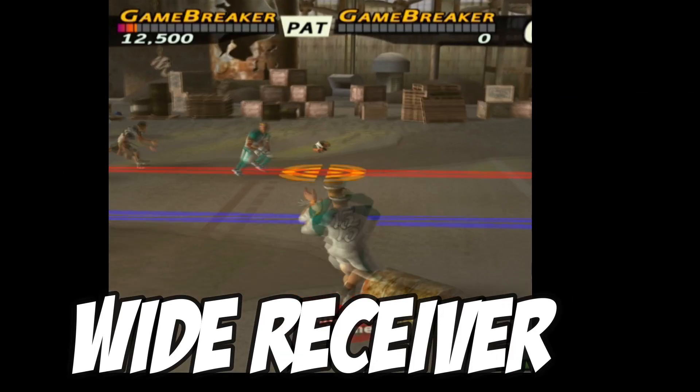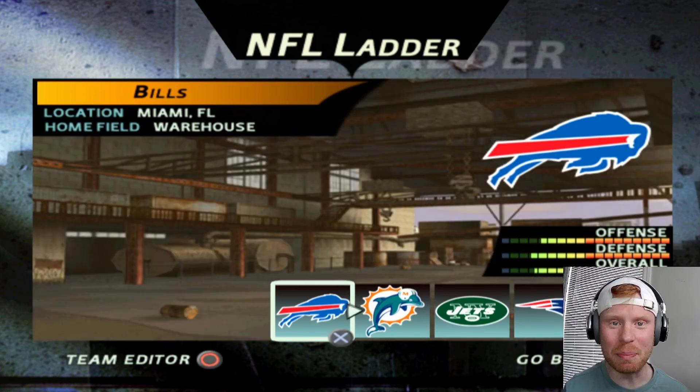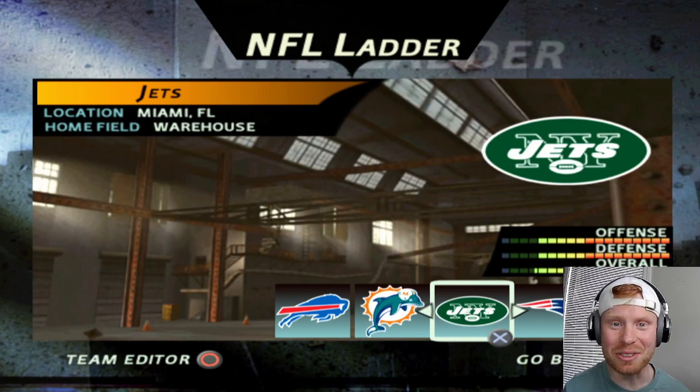The Tunas have added the fastest wide receiver in the NFL, Tyreek Hill. In this episode, we will be playing two games against the Buffalo Bills and the New York Jets. We're starting out against the Jets to show off Tyreek Hill, so let's go.